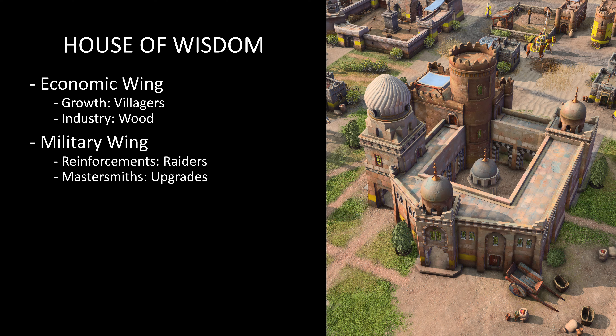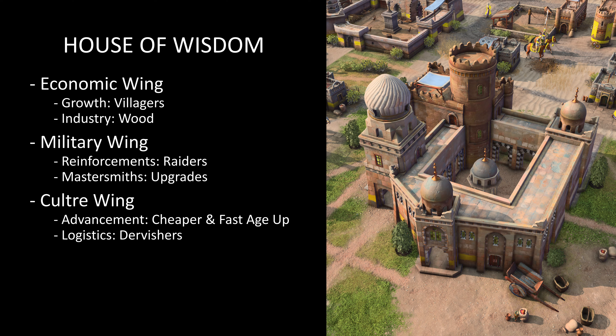Choose between Advancement and Logistics at the Culture Wing. Selecting Advancement is both cheaper and faster to age up with, whereas Logistics will provide a group of Dervishes at the House of Wisdom and empower their unique ability, Mass Heal.